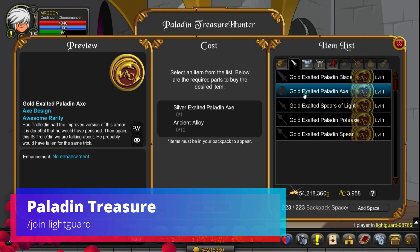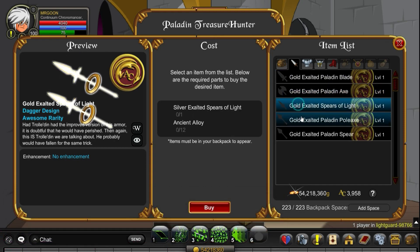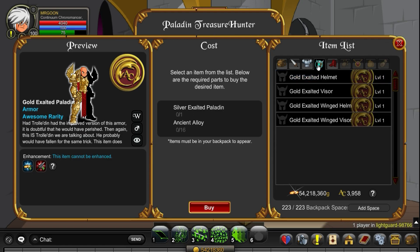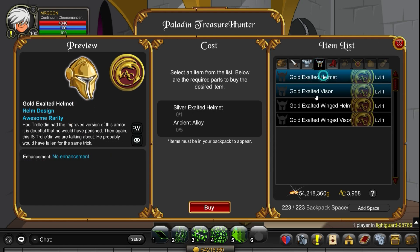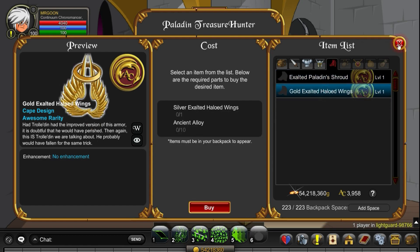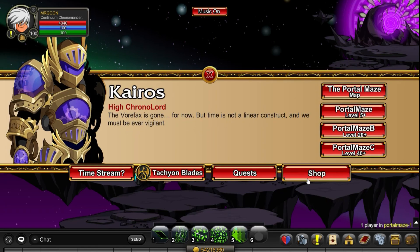This time we are beginning at Join Light Guard where you can access the Paladin Treasure Hunter shop. This is something you've probably been along to before but it's got loads of AC tag gear in it. When I say loads, it's pretty much got the Gold Exalted Paladin set which, believe it or not, the armour does come with some boosts, so it could be something worth checking out if you've never been along here before.